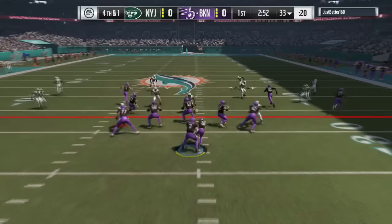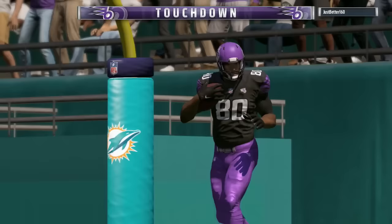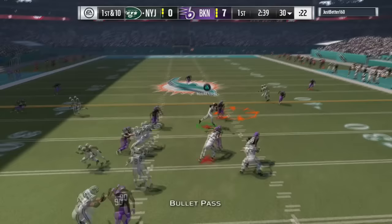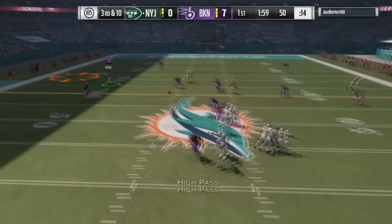As far as what I have noticed gameplay-wise, there is a definite reduction in the amount of QB sack fumbles. It's not overly drastic, but there are sack fumbles that were called before the tuner update that haven't been called as of now. I don't see any nerfing of the pass rush, which is a positive sign, but they definitely did reduce the QB sack fumble frequency.